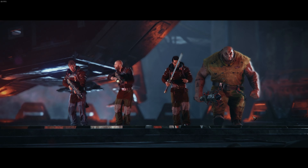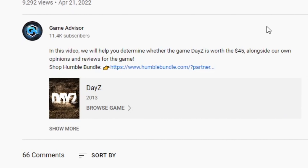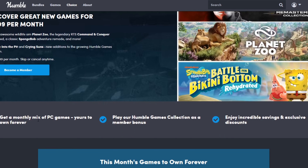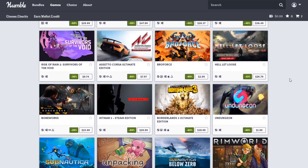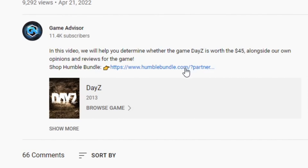If you want to help support charity, you can do so by checking out Humble Bundle in the description below. Clicking the link will take you to Humble Bundle where you can find games for cheaper prices than often on Steam, while also helping support charity and our channel at the same time. If that's something you're interested in, consider clicking the link down below — it'll help charity, help our channel, and save you money all at once.